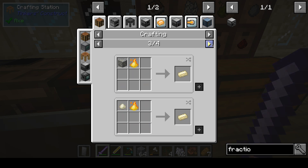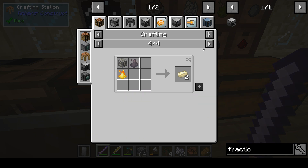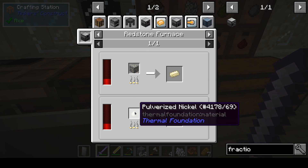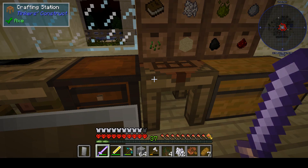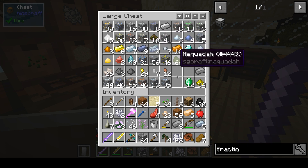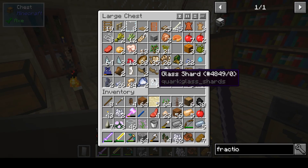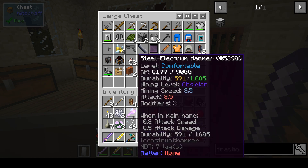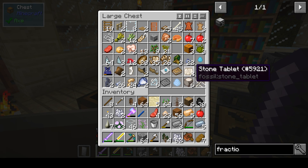Nickel. Let's see how to make this - I need a glass of water, dualised nickel, nickel ore. Do I have nickel ore? Yeah, I have some, but I also have inventory space problems. Let me put some stuff in here, preferably in the way that they belong.